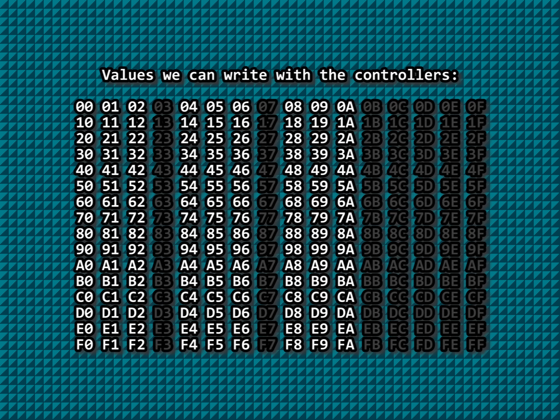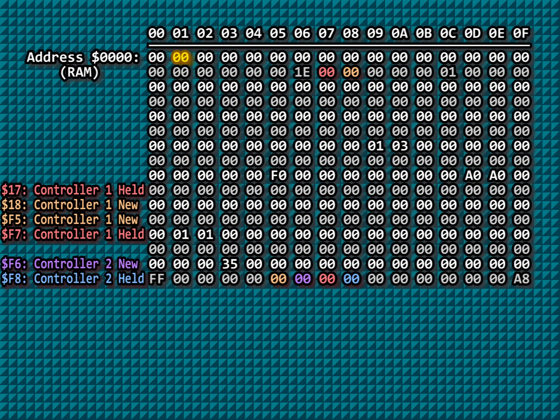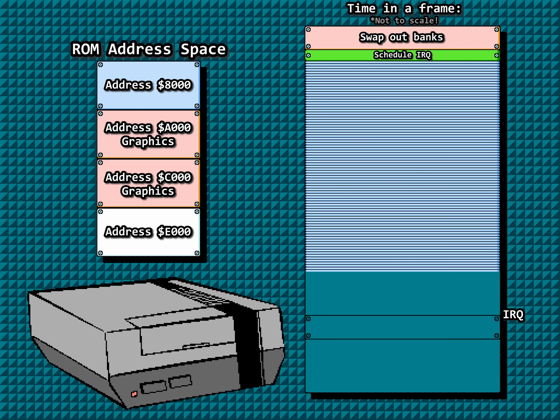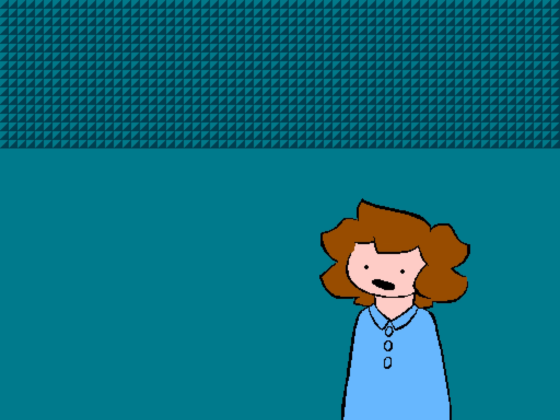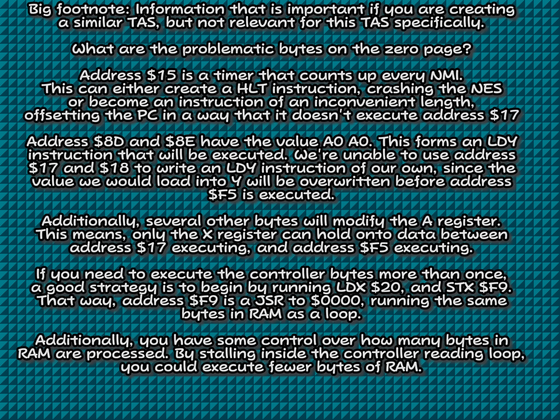If you were thinking about writing a jump to address 8FE3, sorry, but you're out of luck. There are two more bytes we have control over: address 0 and 2. When we perform the DPCM audio bug workaround exploit by pressing buttons really fast, the final buttons pressed for controller 1 and 2 will be stored in address 0 and 2. I initially planned to cover every minute detail, but most aren't relevant to this TAS, so they're left as footnotes. Let's talk about the goals.